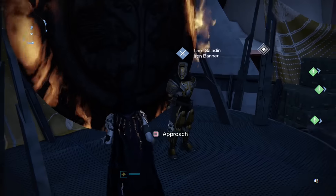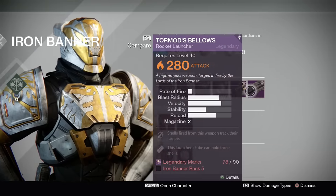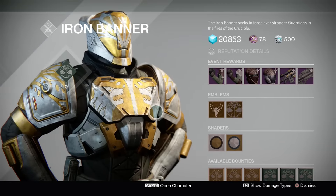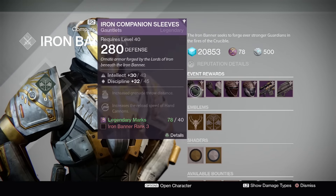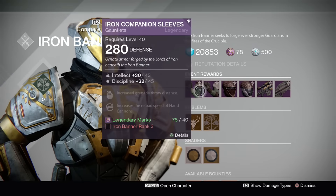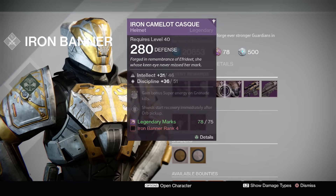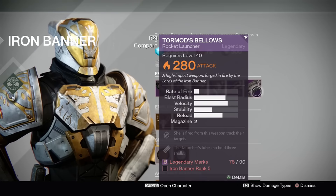Saladin's back in the tower, by the way. And it's Clash this time around for those that are curious. We have some pretty solid rolls from the weapons available that you can purchase from him as a vendor. So he's got the gloves, the gauntlets, he's got the helmet, the Came-a-Lot Cask, the Laurine's March sniper, and the Tourmond's Bellows.